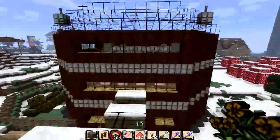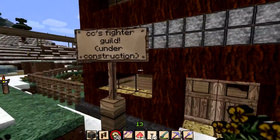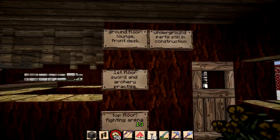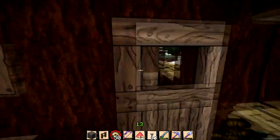I want to go ahead and show you guys what I believe is the finished - let's see, what is this - the Fighter's Guild from CC? It's probably still under construction. Ground floor: lounge, front desk, underground parts still in construction. First floor: sword, archery, practice. Top floor: fighting area.